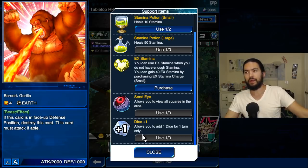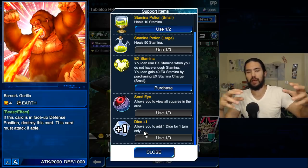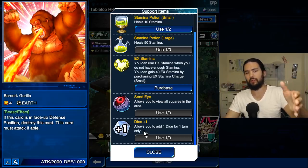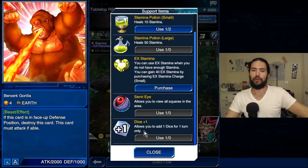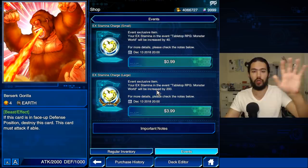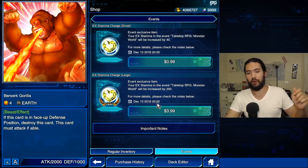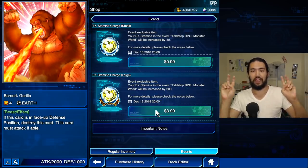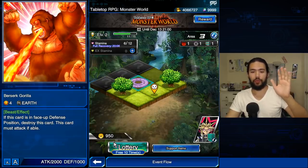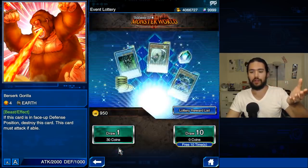In the later levels, engaging the dice battles consumes stamina. It's better to just plus-one your dice and steamroll the boss rather than waste five, six, or seven stamina. Senri-Eye allows you to view all the squares, and you can purchase EX stamina that goes into a special stamina pool — it doesn't go into your max stamina. It's not the pink stamina; it's the EX stamina. You can get 40 for a dollar or 200 for four dollars. But based on the past tabletop RPG, you really don't need to do that.